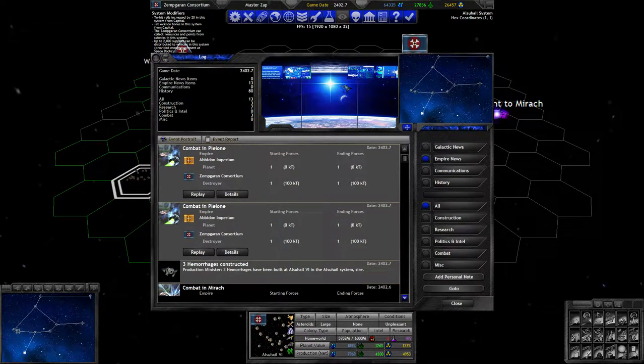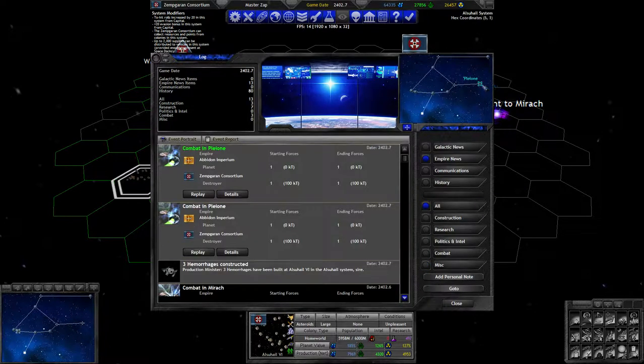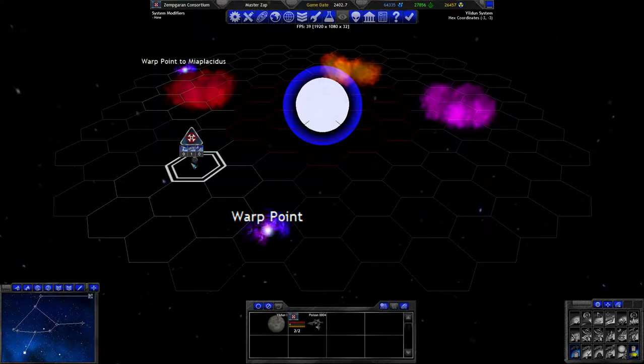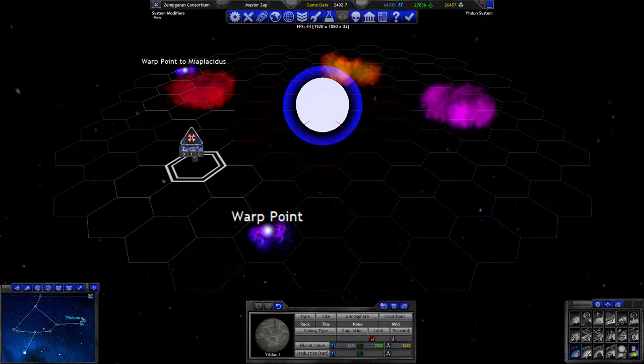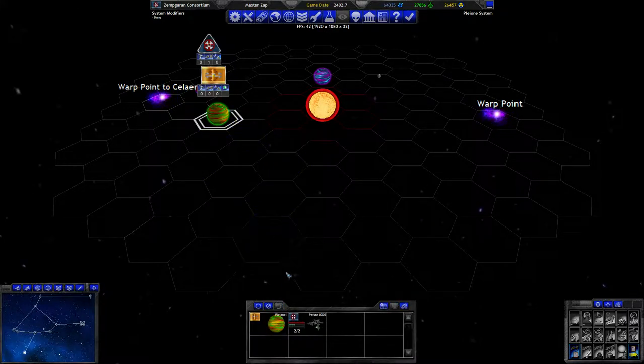It's turn 28 now. We have two combats - between a planet and one of our destroyers. A planet, you say, over in this system. Let's look at that. He does have domed colonies on this - I didn't even realize that. I was worried I might run into a colony here where he doesn't have the type, and when I looked up what type he was, it didn't occur to me that he might be going here.